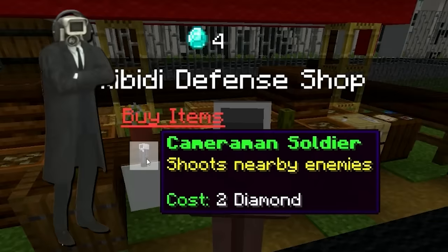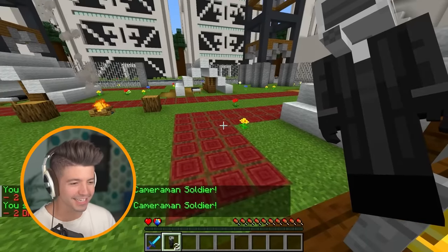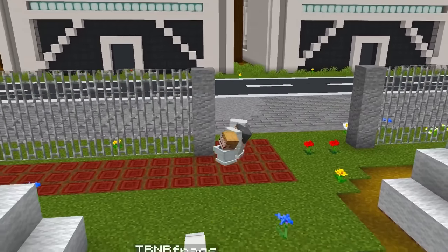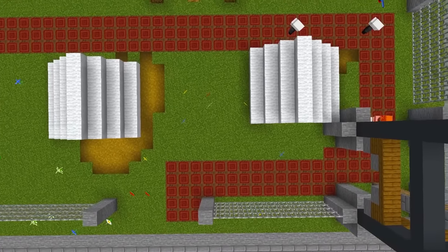We got two diamonds. I can buy soldiers. Hold on — protect the base. What is this, like a turret defense? It's starting; I didn't even see the wave at the bottom. I'm going to put this here. This is sick — this is like a legitimate turret defense game, but with Skeevity's.